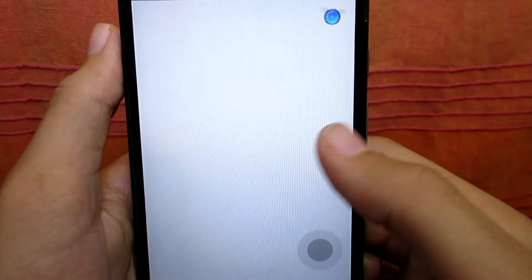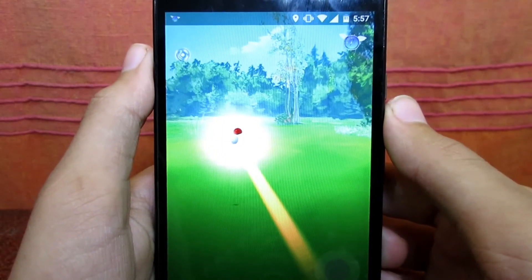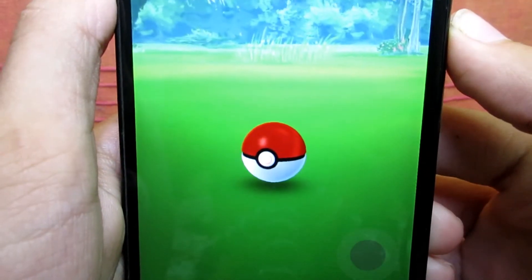You also have a wonderful joystick to walk around the map. You can do all sorts of stuff you'd do without the hack, like catching Pokemons, collecting Pokeballs, and battling in gyms with friends.